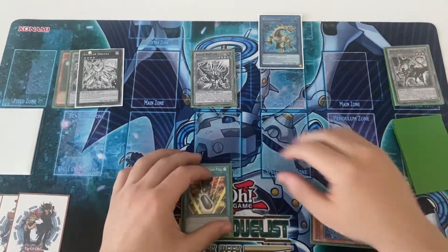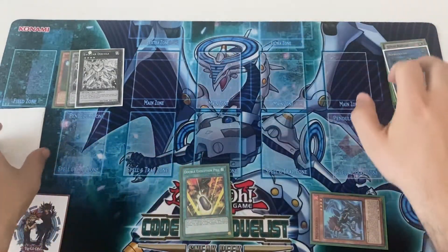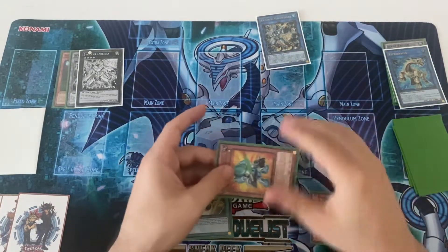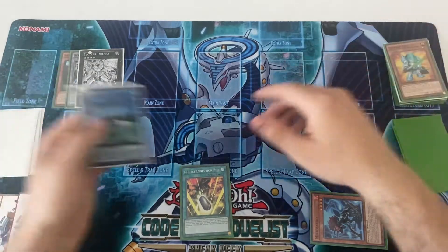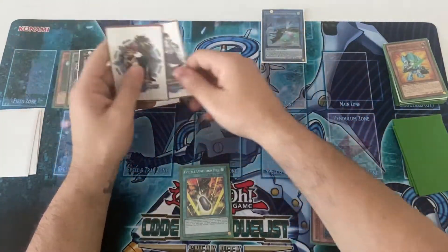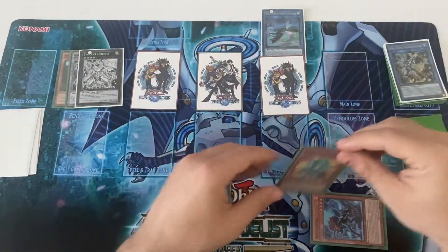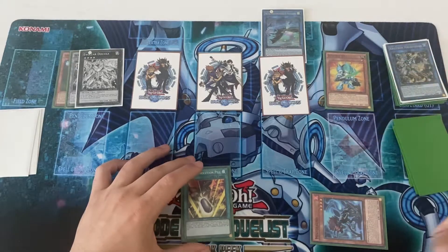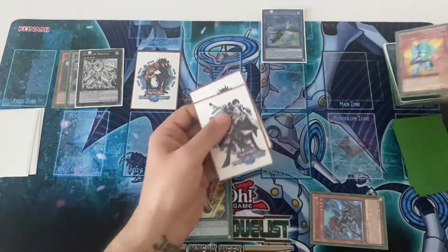With your tuner and non-tuner you go for Hulk. Hulk's effect special summons Death Bot, then you use Death Bot and Hulk for Aurora Dawn. Aurora Dawn's effect activates — I'm just special summoning tokens in attack position because in defense they take up a lot of space. That triggers Death Bot's graveyard effect to special summon itself.